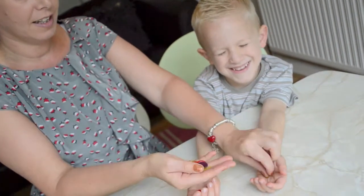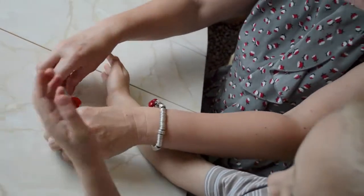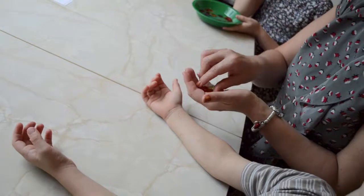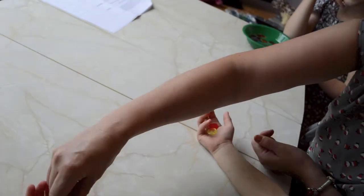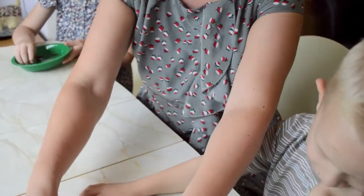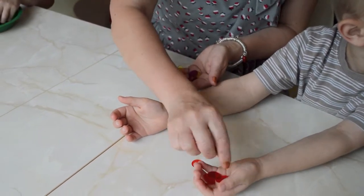No looking! Okay, you can open them now. Which hand do you think has more in? Right, close your eyes again and clap your hands. Which hand has less in? That one? Okay. Make it a little bit harder for you now — no peeking, no counting. Right, a few hands.